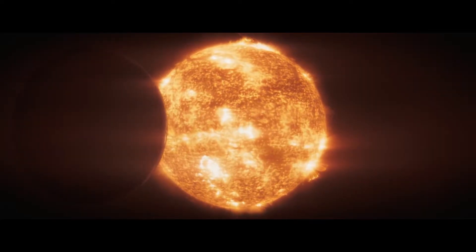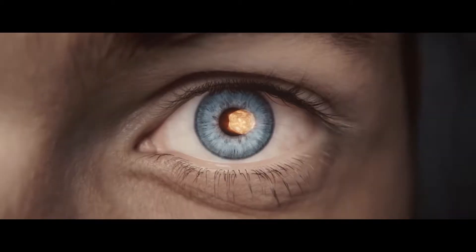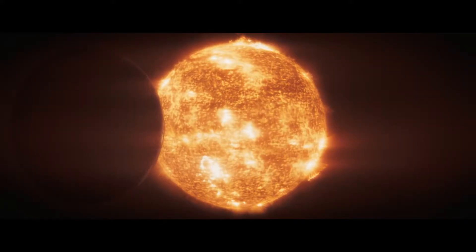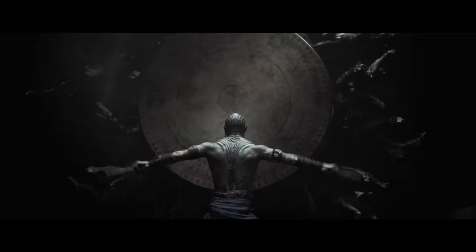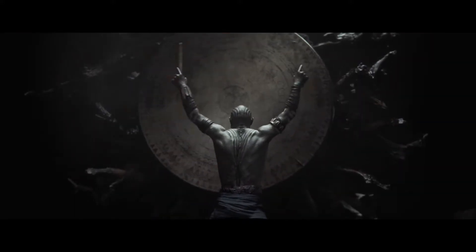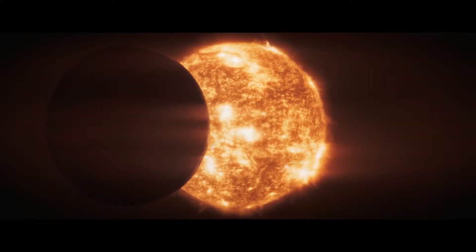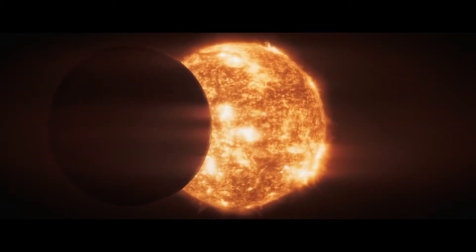The first thing we see in the trailer is the event that the game is named after — the Eclipse — and then it cuts to an eye looking at the Eclipse. Whoever this person is, we don't know, only that they're going to definitely have severe eye damage from looking straight at a solar eclipse. After that, we get our first look at these strange-looking aliens that have never appeared in Star Wars before, and they appear to be drumming on a strange gong attached to a tree. Then we get a cut to the Eclipse again, the Lucasfilm logo, and we all know it's Star Wars.